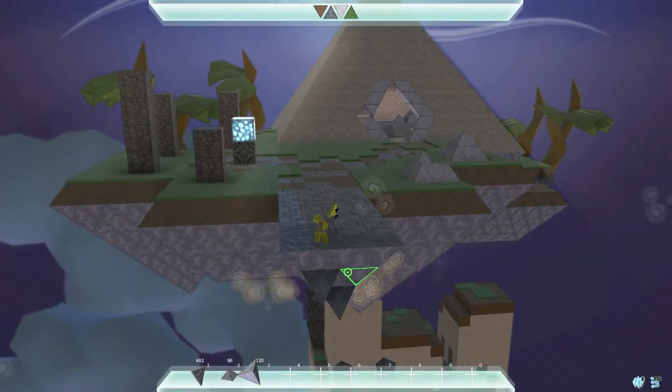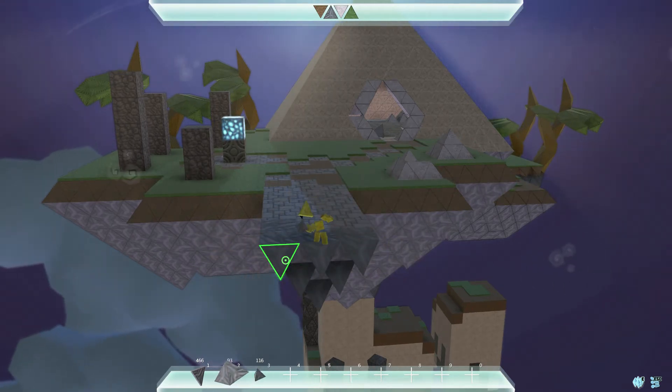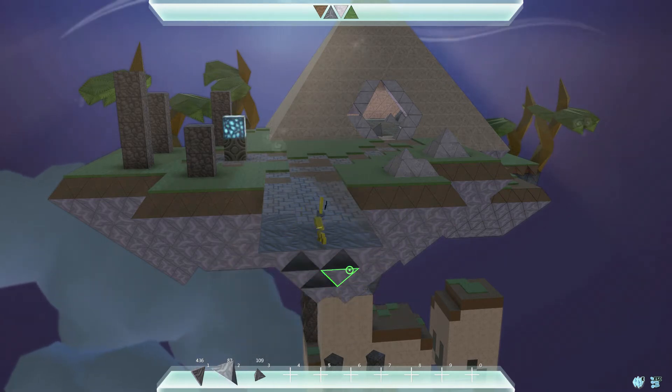Once you have everything nice and tidy, you can place three small pyramids on the uppermost area, two in the middle, and one on the bottom. Then use the large square-based pyramid to fill in the surrounding spaces.